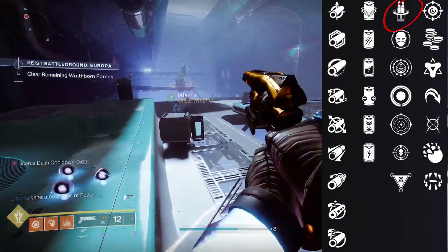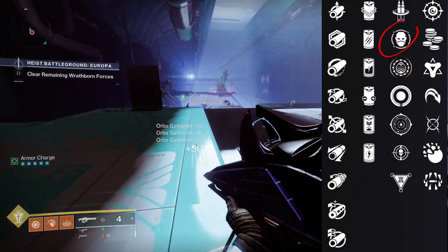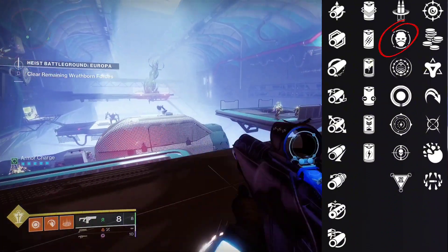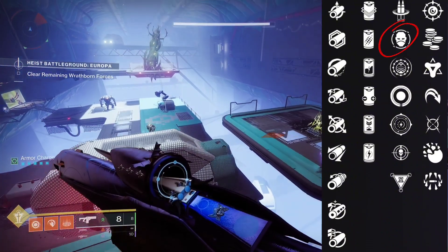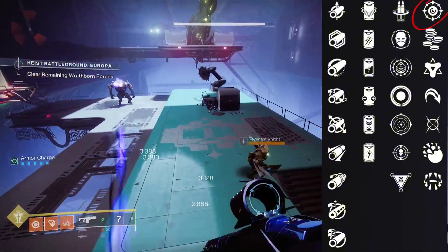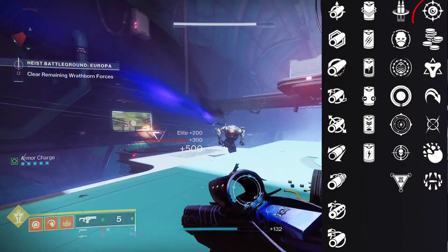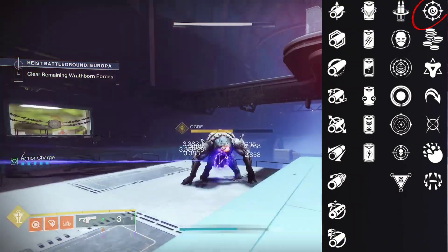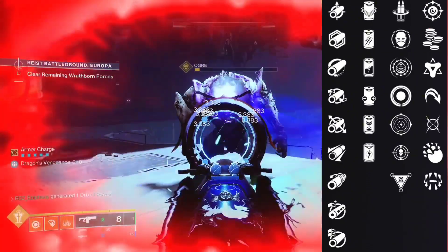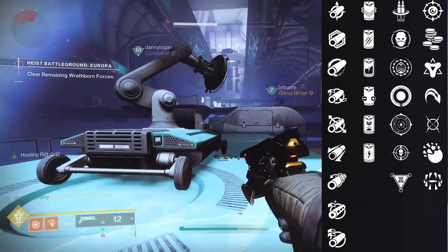For the third column you can go with Reconstruction, which overflows the mag while it is stowed, or Envious Assassin, which overfills the mag based on the amount of kills with other weapons while it is also stowed. For the fourth column you can go with Precision Instrument — when you sustain damage it increases precision damage. With this linear being an aggressive frame, the three-round burst on the first linear shot will proc Precision Instrument instantly.